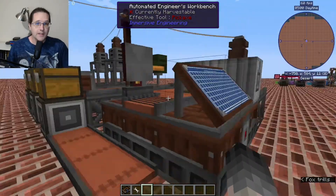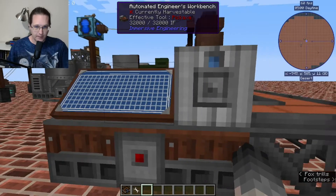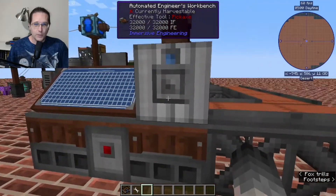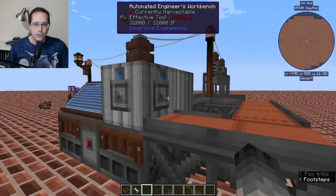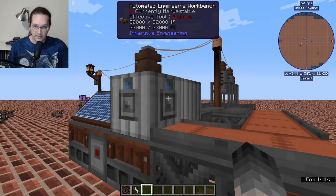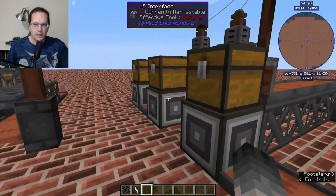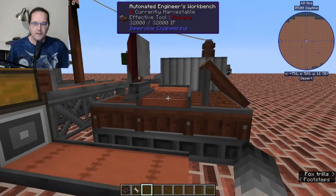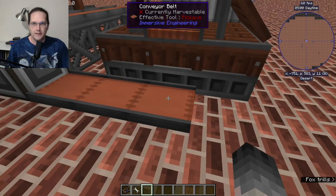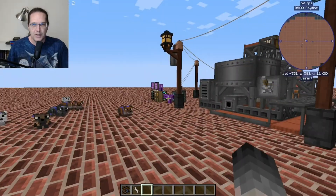The same thing applies to your automated engineer's workbench. Strictly speaking, you don't need the conveyor belt for this one — you could just put the interface straight on the input sides. But by doing it this way, we can mimic the same setup where when the result comes off the conveyor belt, it drops down onto this conveyor belt and then goes into the interface where it's returned to your ME system.